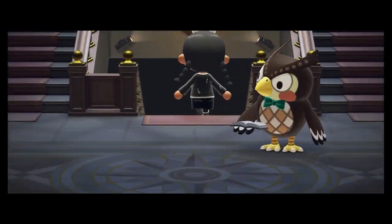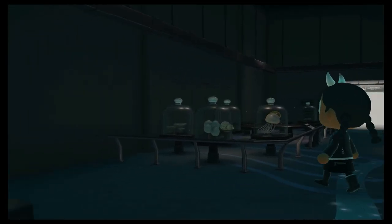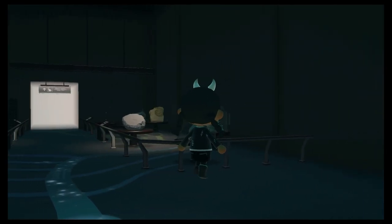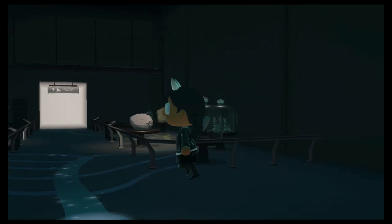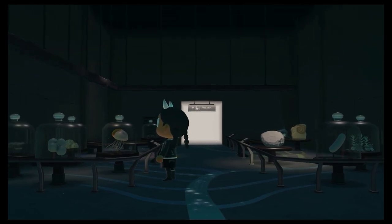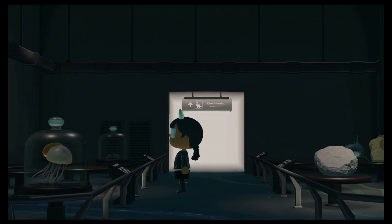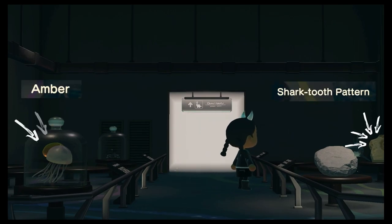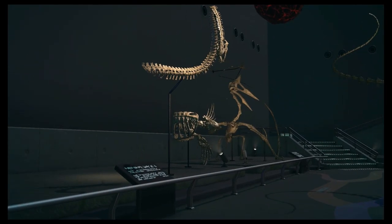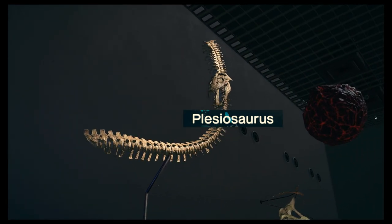Up next we have the fossil exhibit. The entrance is kind of cool - lots of rocks and unidentifiable things. For the main room I'll just take you through a little point-of-view walkthrough. We have the plesiosaurus, looking like a snake.